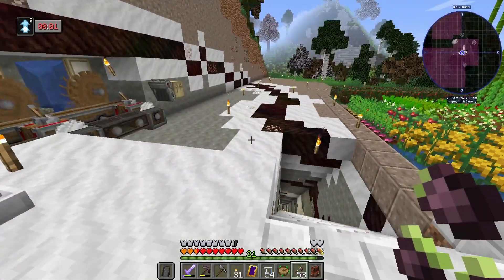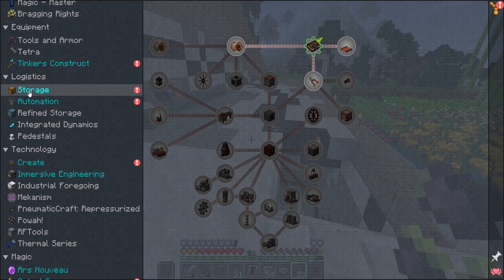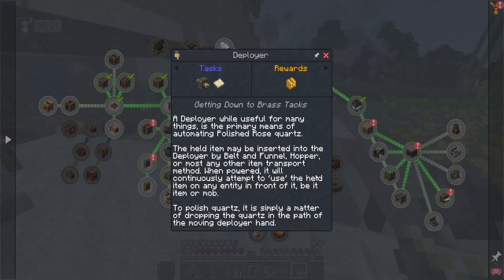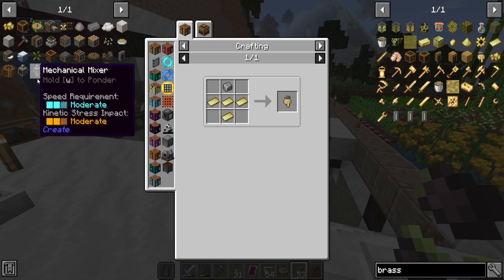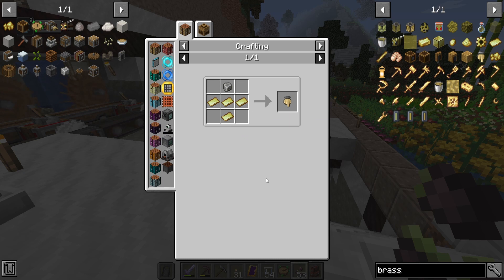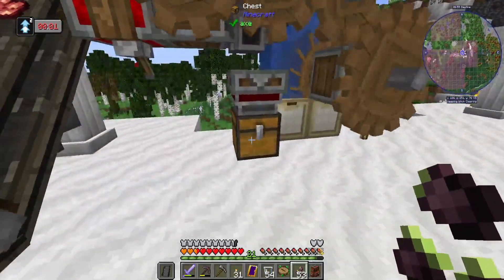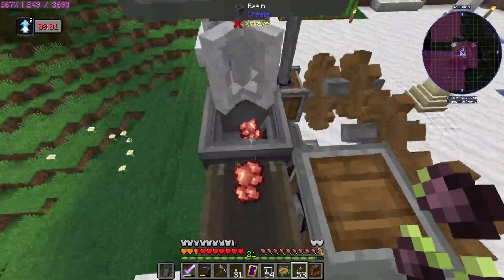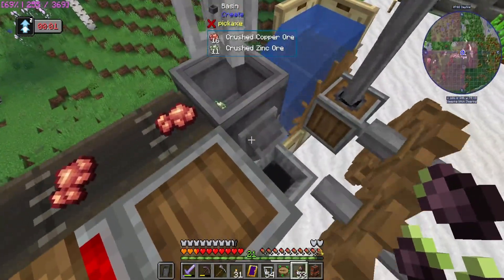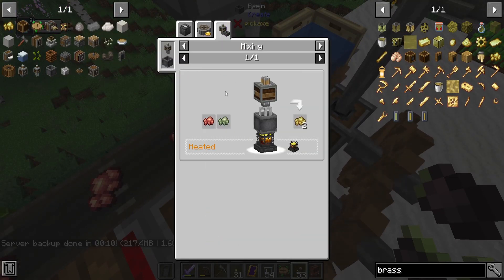We need a ton of brass to make — let's go back to create these little deployer fingers. These brass hands take four each and we need 16 of them, so that's a stack. Oh man, that's more than I got. Do you need water as well? Is that what you're telling me? He did. Great.